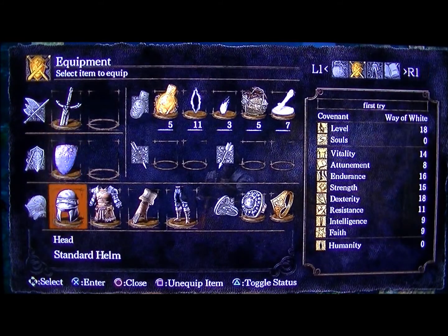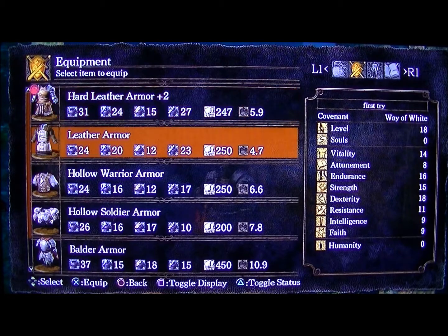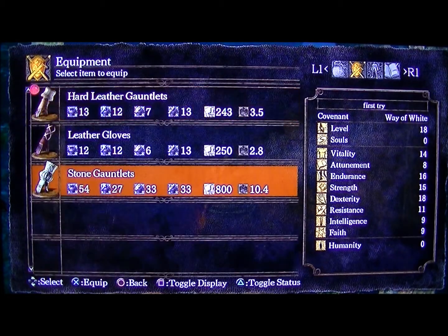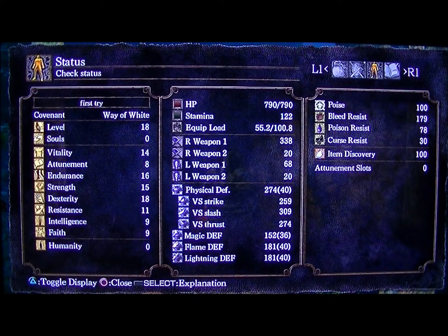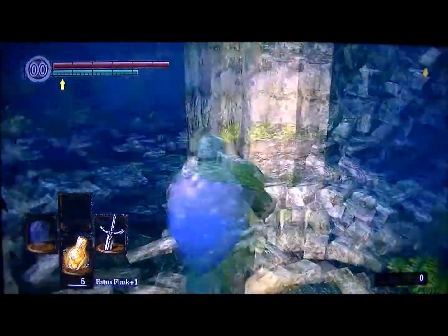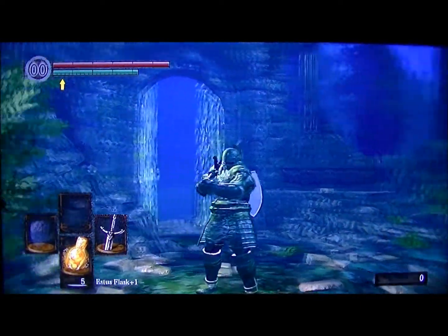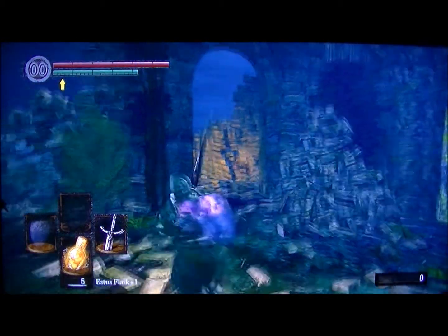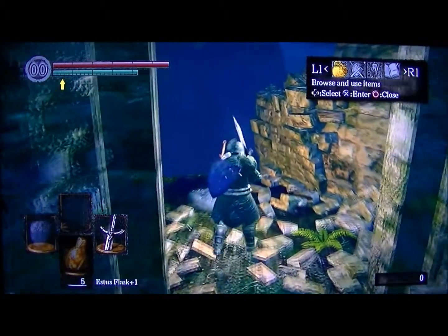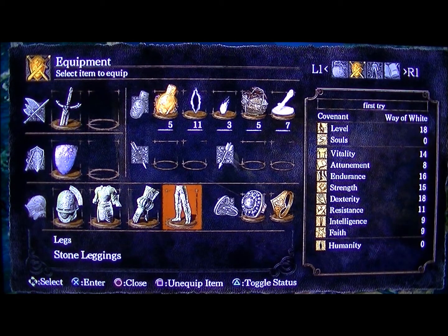Let's get that on right now and see if we're going to be able to use it and still be able to medium roll. Well, shoot. There it is — but it looks like we're going to have to wait a little bit. I've got to start pumping into endurance, and then we've got to work on actually getting the stone sword. So that will be a goal for another time.